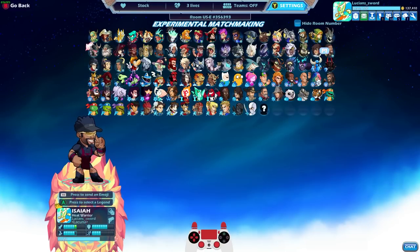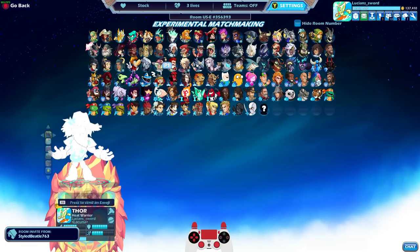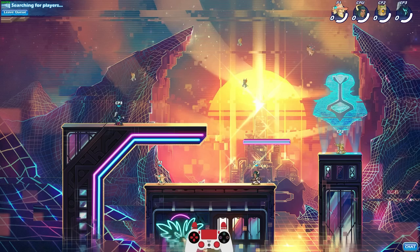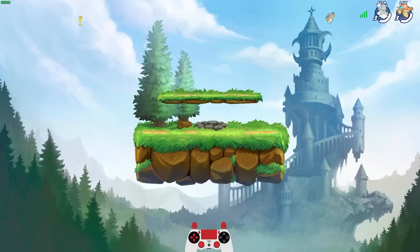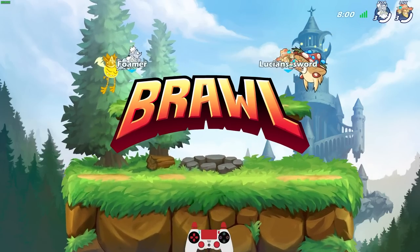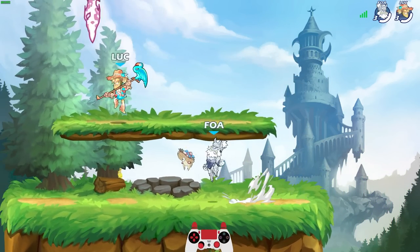We only have a few left — we have Thor by the Shore, and Heat Wave colors actually just goes perfect with it, so let's use those. Going against Fomur. At first I thought it was Brawler again, but it says title: Lucky Brawler. I'm still wearing my Heat Warrior title from yesterday, but I like it. Typically I use my partner creator title, but I don't mind this one.